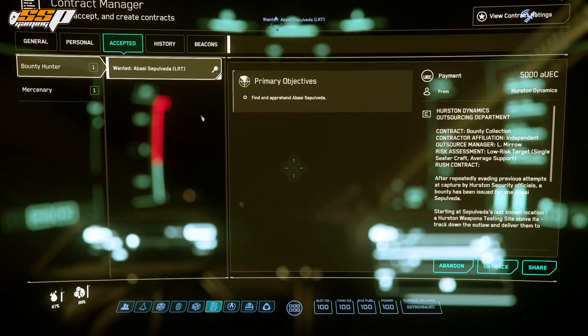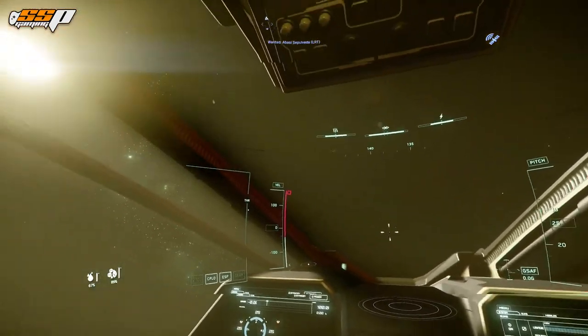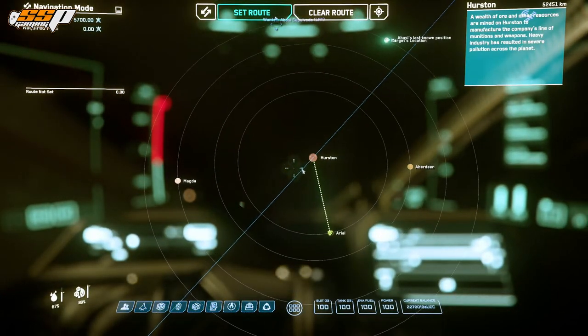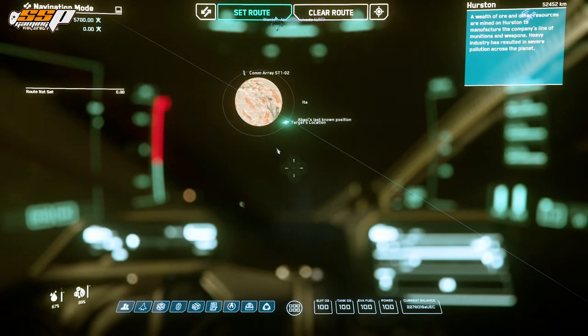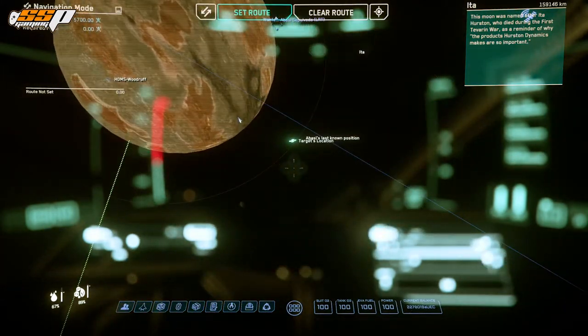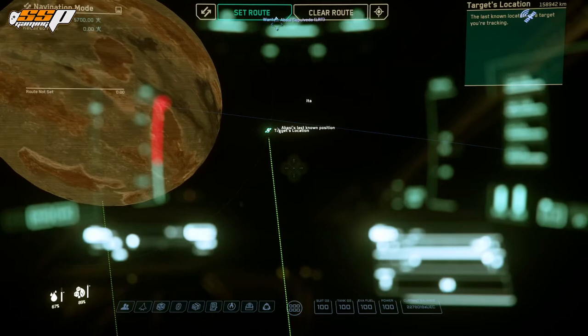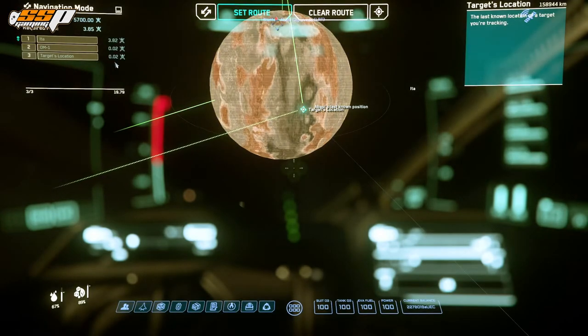Once you exit the contracts manager, you should see a diamond with an arrow at the top of the screen showing where the mission is. Press F2 to open your map, double-click on Hurston to zoom into the Hurston subsystem, then use your mouse wheel to zoom in on Eda where we have a mission marker. Double-click on Eda, right-click to pan, hover over the target location, click it, then click set route. In the top left corner you'll see your route is set, showing how much quantum fuel you'll use, the total fuel required, and the total fuel on board — if you run out, you'll be stuck in space.